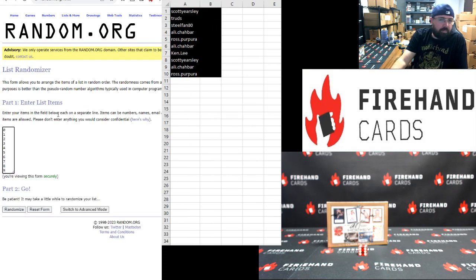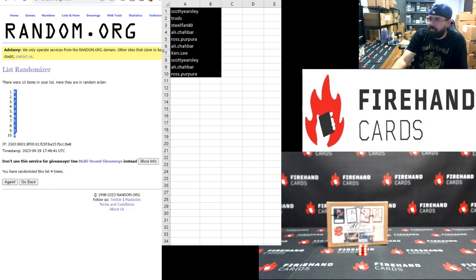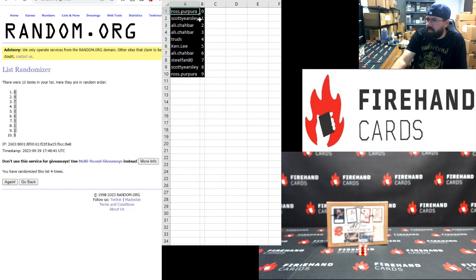Number zero to nine, top to bottom. Four clicks. Number eight up top, number nine bottom. Ross gets zero. Scott Earsley gets one. Ali gets two and three. Trudes gets four. Kenley gets five. Ali gets six. Steel Fans gets seven. Scott Earsley gets eight. Ross Purpora gets nine.